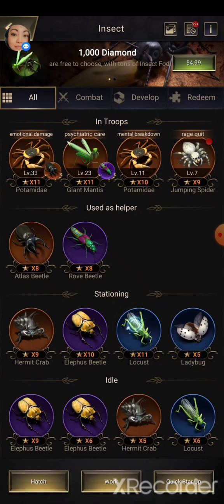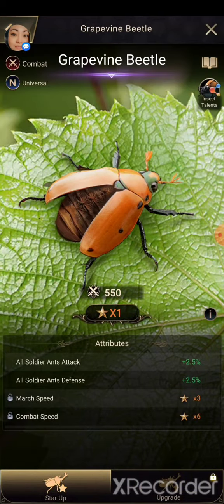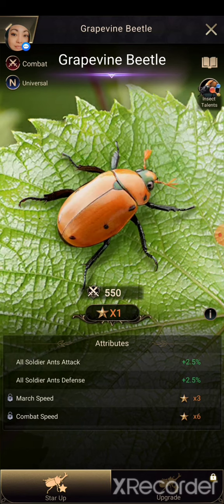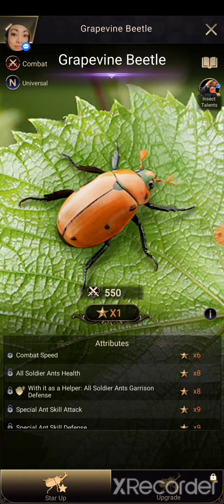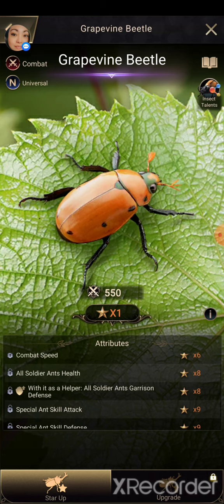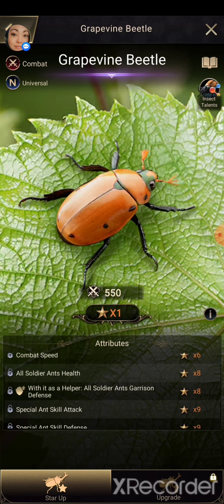So we'll look into the insect first. I was looking at this a little bit ago — seems like a very pretty good purple insect. The one thing that I was kind of disappointed with is the helper: with it being a helper, it only gives garrison defense, so that's a little disappointing as a helper, especially if you're free to play and are going to be using this for your atlas.